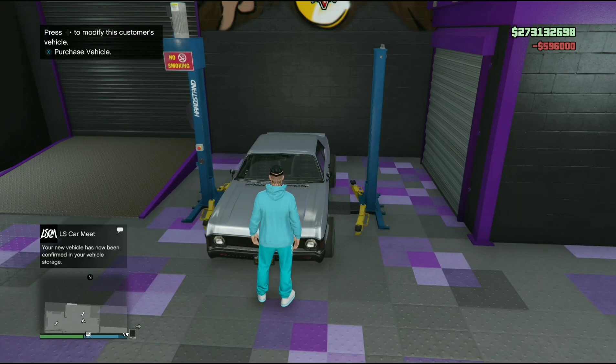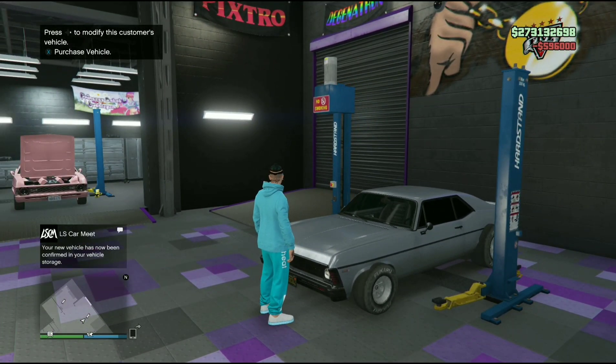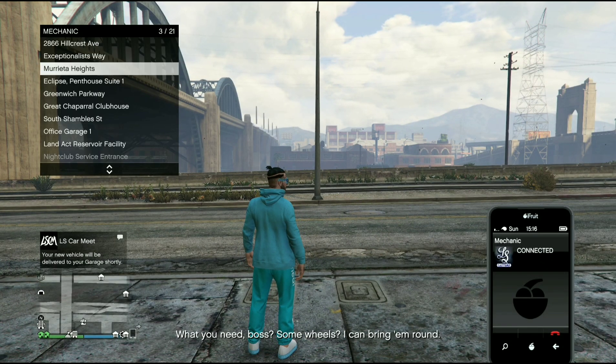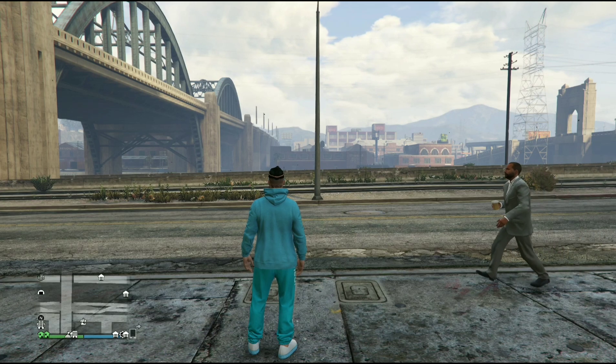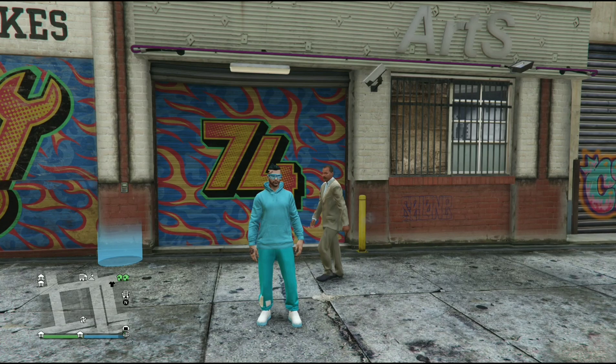After that, all you need to do is put the car wherever you want. I'll skip ahead — we're going to head outside, call the mechanic, and request the car, just to prove to anyone that hasn't seen this before that it has 100% worked. The car was the Vamus — that's what we just requested and it should be all good.